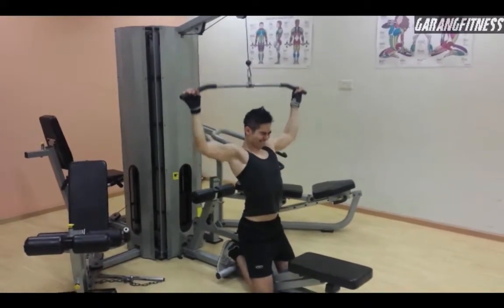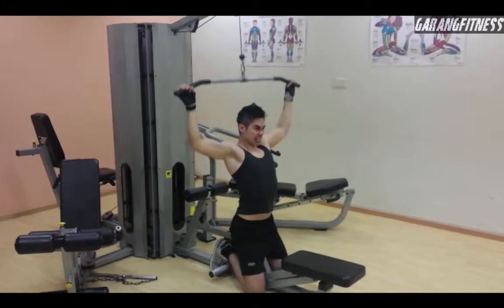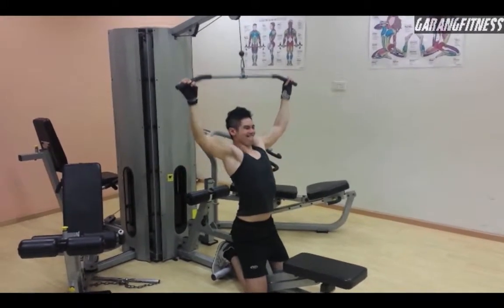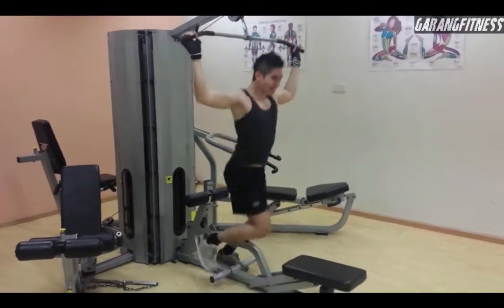Kneeling lat pull-down. So here you take away the seat and then you're using mainly your lats because you don't need to have the support of the seat — none of those stoppers. This takes away the leg support so you're basically just using your body weight to pull it down.